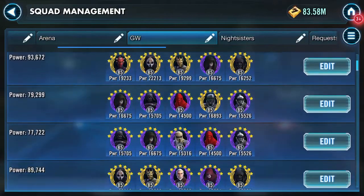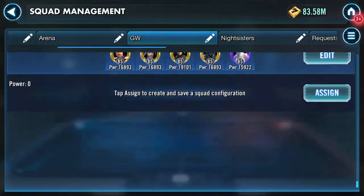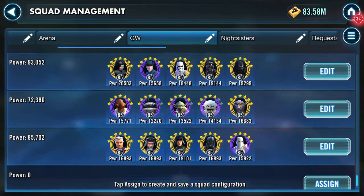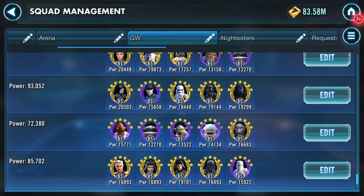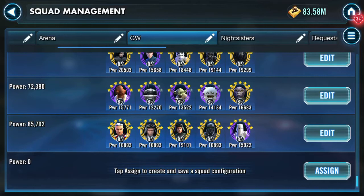We're on to Galactic War, going to do a run and clear the squad. In the squad select for Galactic War, Hagar has laid down a 'who can do it fastest' challenge. He did it with Rebels — I'm curious to see how well I can do it with Gar and Imperial Troopers.